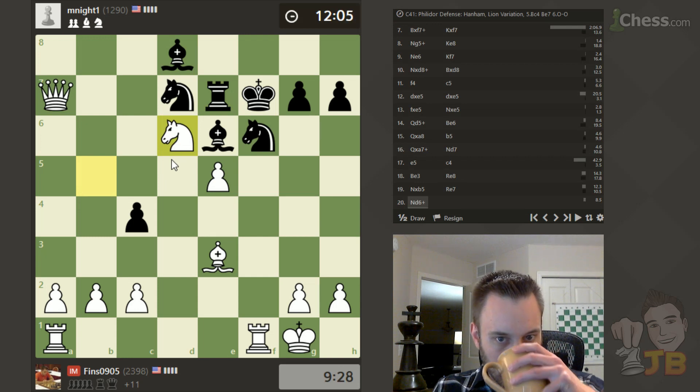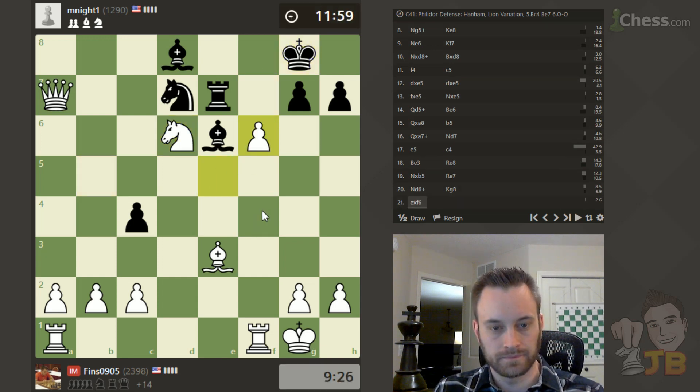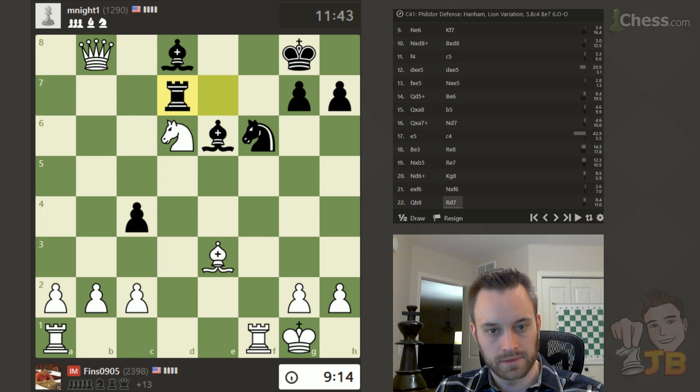Let's give a check here, and then take the knight next move. Take. Now this bishop is undefended, and my queen is under attack from the rook. So I think queen b8 looks good attacking that bishop. Maybe knight b7 or bishop to b6 to pile on. I'll play bishop b6.